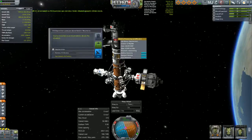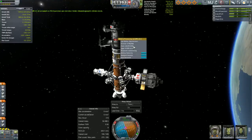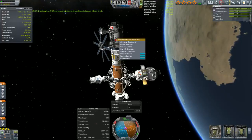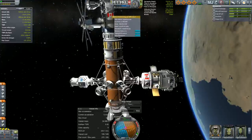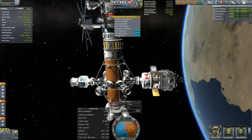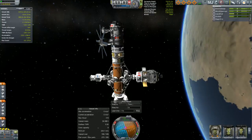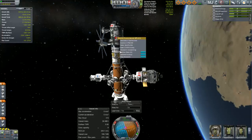So you put it in a space station — say in Kerbin orbit, Moon orbit, or wherever. And then you have your little shuttle here like I've got. It's got your science experiments and it's got room for two crew members. You've got a scientist so you can reset your experiments, and you've got a pilot so you can actually fly it decently. You get out there, you do your science, you come back to your station, you transfer your science over to the lab, and you do the research.